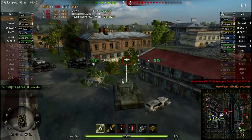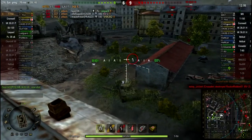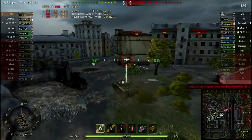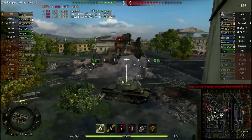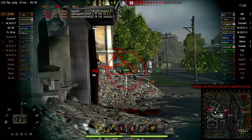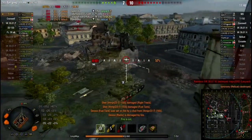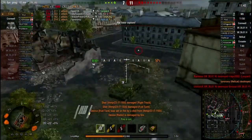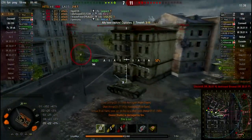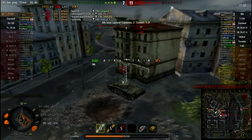We started off pretty good, but here's where our team starts losing rounds. I come through the middle here and I see those tanks off to my right, but I'm not sure what's going on there, so I look left just to see what's over there. I pick up that Hellcat and the T-80. I believe there's another Hellcat over here in the cap.